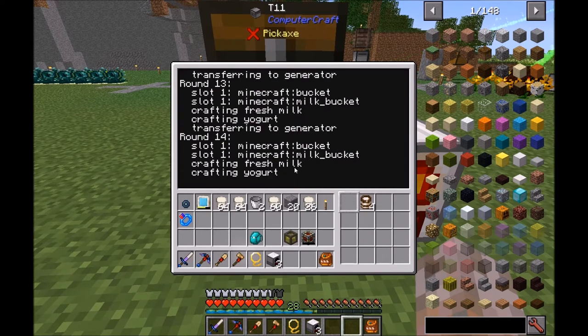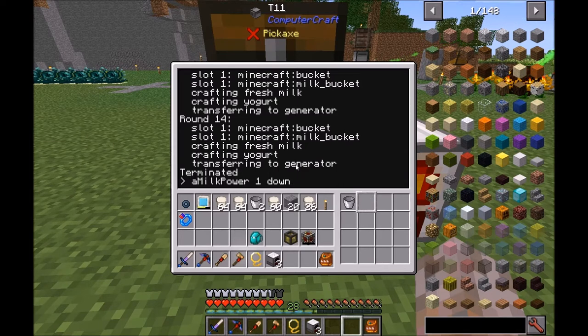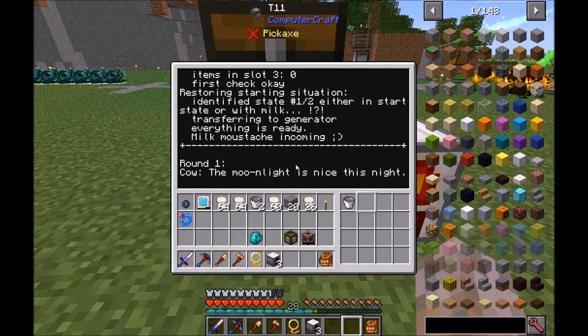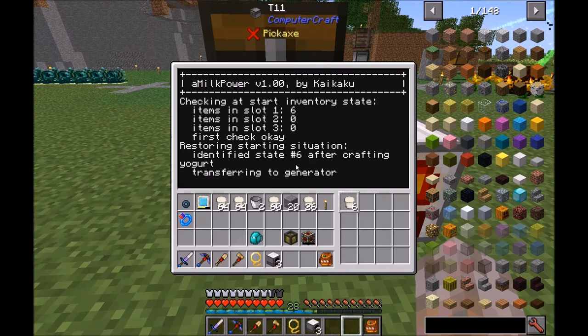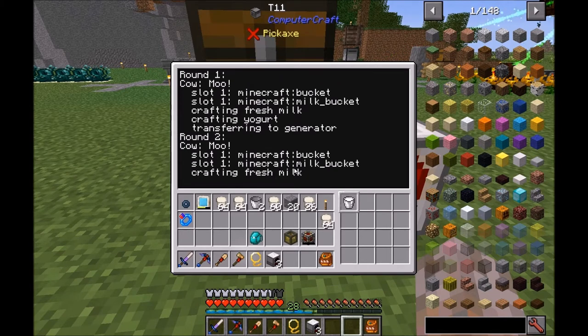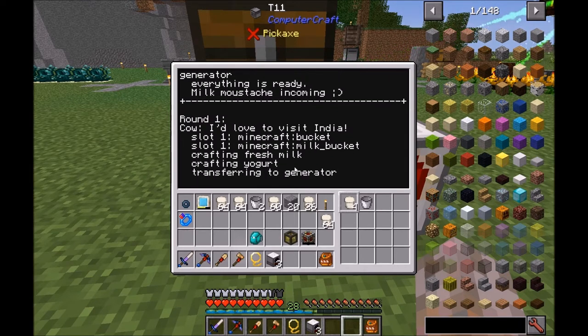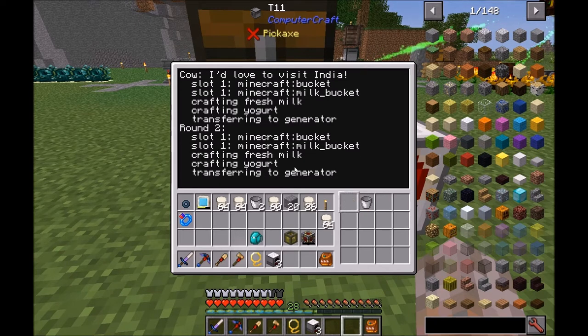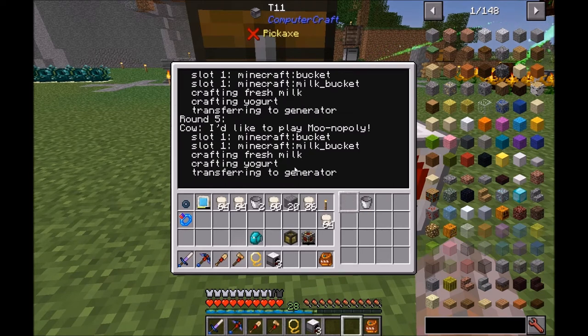An interesting thing — I'll demonstrate by canceling the program with CTRL+T. I wanted to show you that independent of when the program is started, the program will figure out what to do. I've got so much yogurt, it's unbelievable. I stopped it once more — restart. The program figures out where it stopped and continues from there. So you can use it as a startup program for a reliable, stable energy-producing setup, independent from loading and unloading Minecraft.